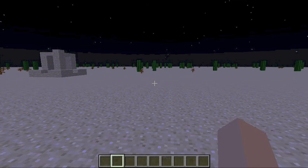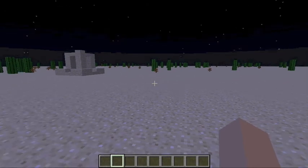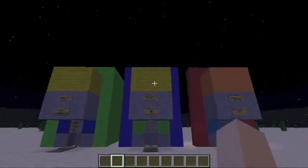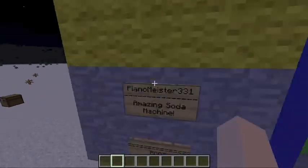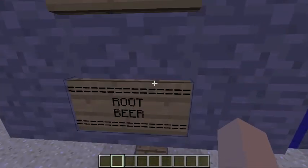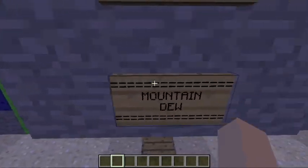What is up guys, PianoMeister331 here, and today I have a really cool surprise for you. I'm gonna turn around and you're gonna see what it is — tada! Now this might look like an ordinary box or something, but as you can tell by the sign, it is PianoMeister331's amazing soda machine. We have root beer, we have Mountain Dew, we have Coca-Cola.